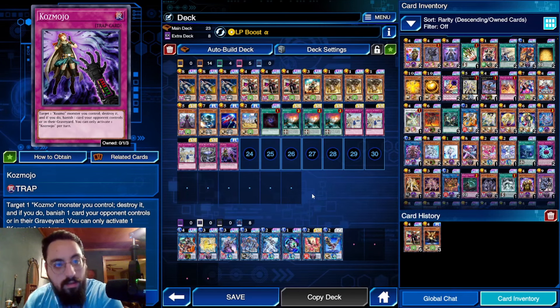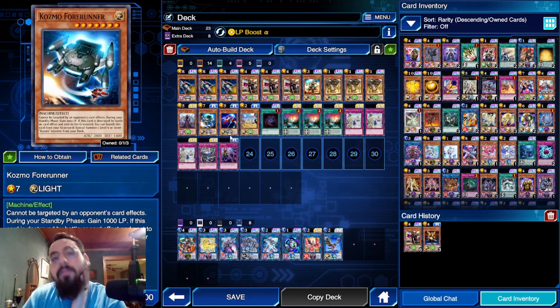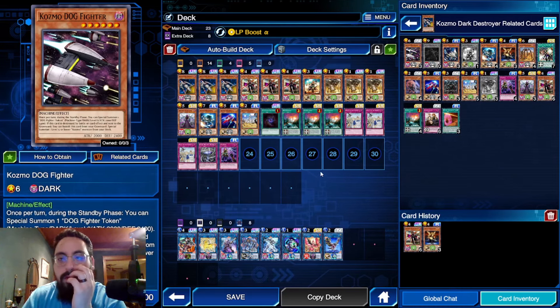Cosmojo is solid removal — non-targeting banishing removal from the grave or field, really nice. It's a 23-card deck; you could maybe cut it down. I like Slip Rider, I like Forerunner — giving yourself a thousand life points every turn is pretty cool. I'm just making sure we don't have Dogfighter... we do have Dogfighter. Maybe I want to play Dogfighter.